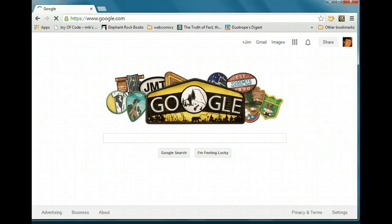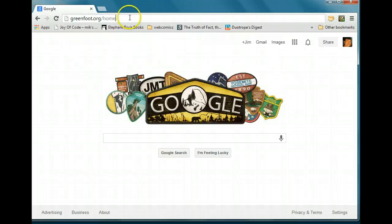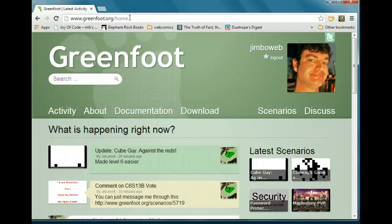Hello, welcome to my first Greenfoot lesson at MrStuartsLessons.com. What we're going to do is make a little game using the Greenfoot program. You should already have the Greenfoot program on your computer. If you don't, you can go to greenfoot.org and find the download link there. I'm going to show you how to download the demo I've created for this lesson.